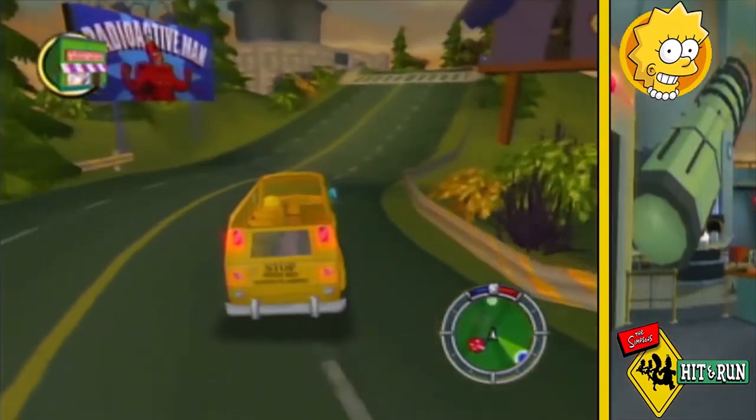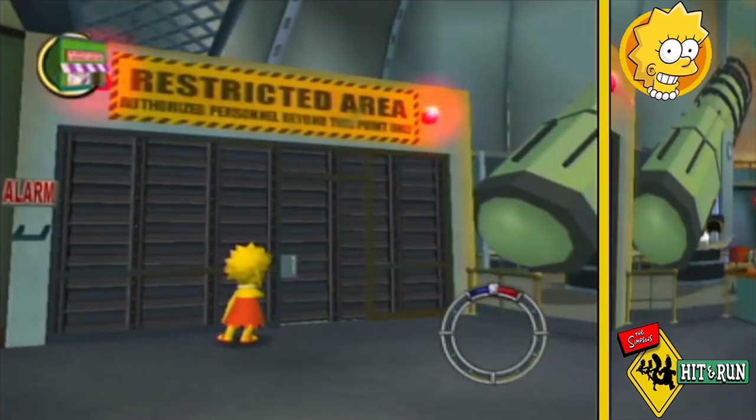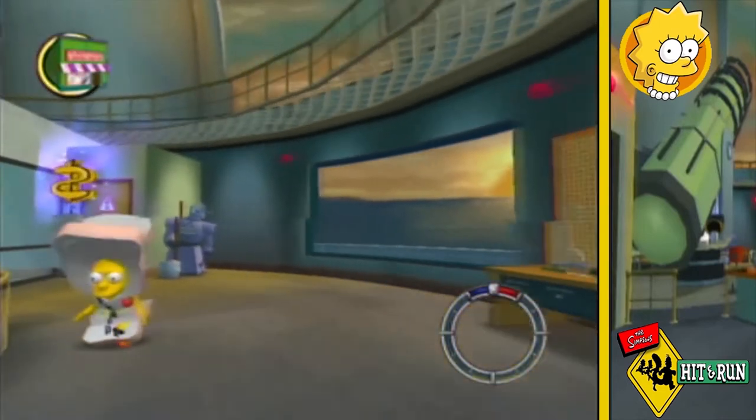Next up I head up to the observatory to check out a few of the gags there, as well as to buy Lisa's outfit, choosing the comedic Florida outfit as my choice.